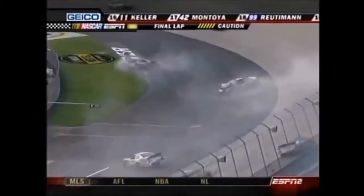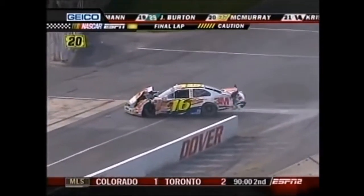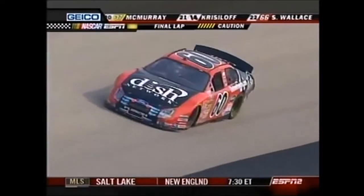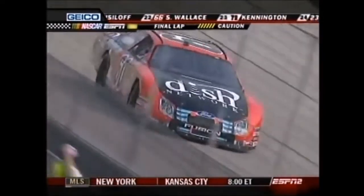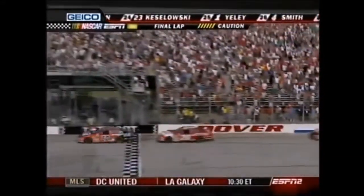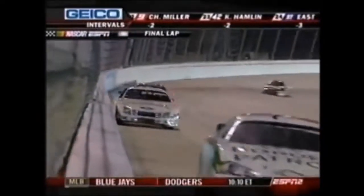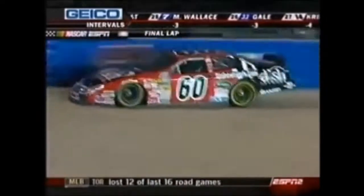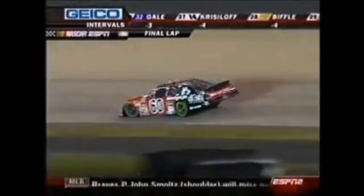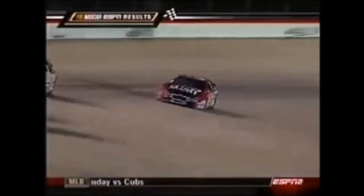We've got caution on the final lap. White flag has already been waving, so it will come down to the checkered flag as the caution is out. Carl Edwards has won the race for sure. Great job, Carl — fantastic job, good job everybody. The 27-year-old driver from Columbia, Missouri will come out of turn four and take his fourth win of the season. Carl Edwards will go back to back to back and get the wins at Nashville Super Speedway. Carl Edwards takes it.